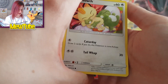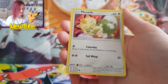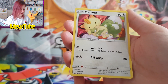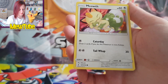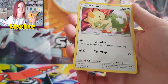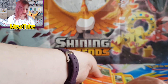Next we have Meowth — what a cutie. You always get a cute little stop-gap in these theme decks. For one Colorless energy, draw two cards, but then this Pokémon is now Asleep. You do get to flip a coin to see if it wakes up, so I'd say it's worth it for draw support. Then Tail Whap does 30 — it's just a standard basic Pokémon with 60 HP.